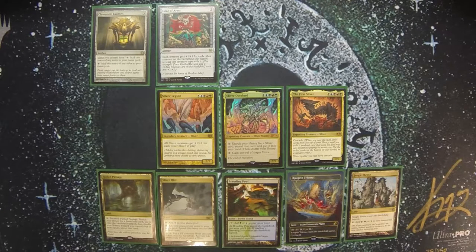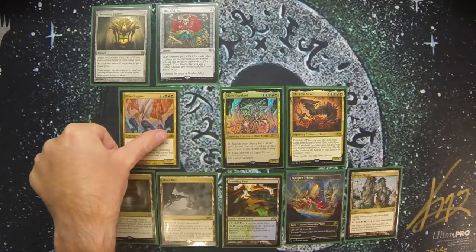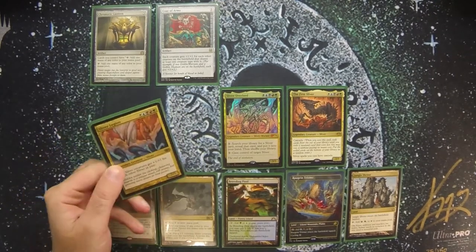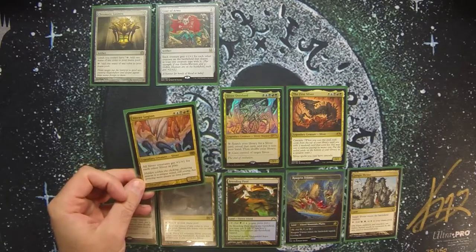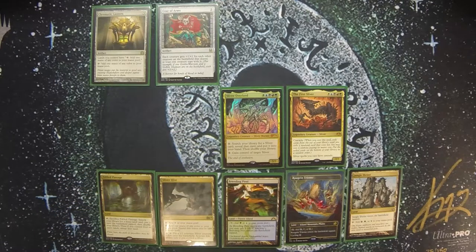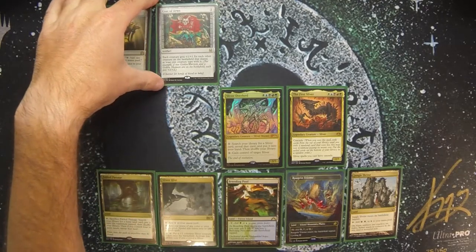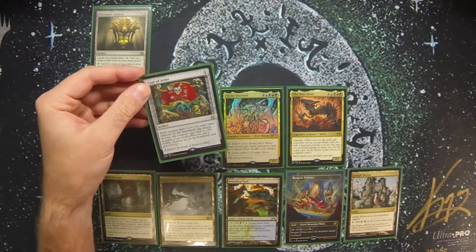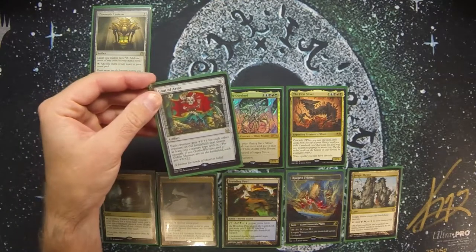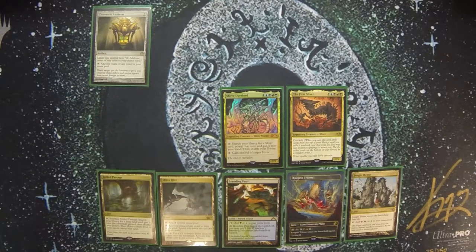The other 5-color Slivers with more utility include Sliver Legion, which gives all Sliver creatures +1/+1 for each other Sliver in play. So as long as I'm the only Sliver player, each of my Slivers gets +X/+X where X is the number of other Slivers I have in play. Coat of Arms does essentially the same thing — each creature gets +1/+1 for each creature on the battlefield that shares a creature type — though it's symmetrical, so other tribal decks benefit too. I'm just counting on having more Slivers than they have Goblins or Elves.